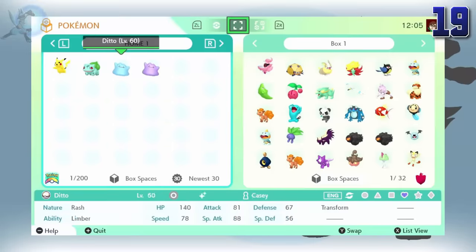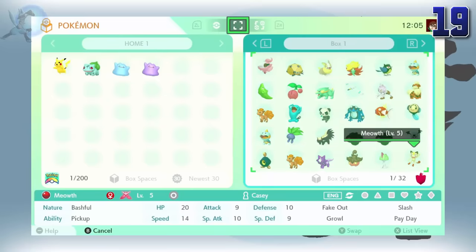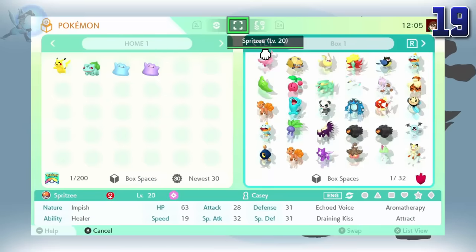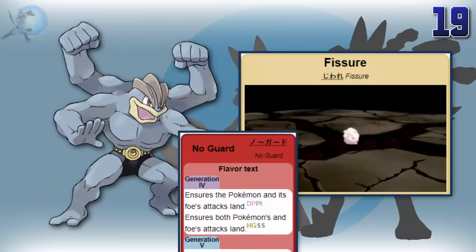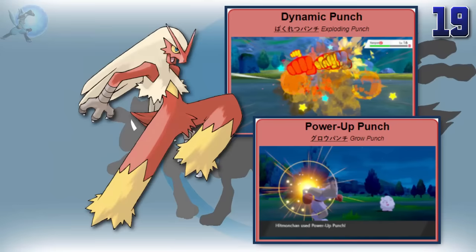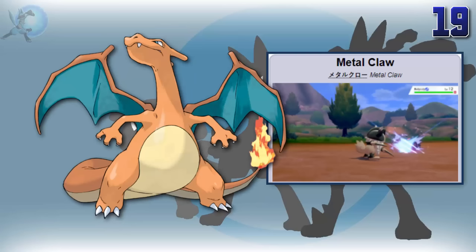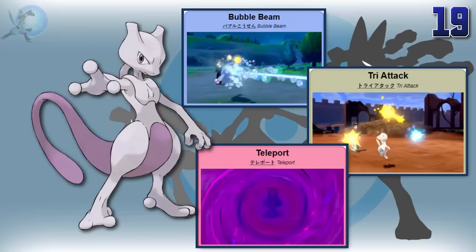You can get Pokemon with specific moves from past generations that they can't learn in current generations by moving them through Pokemon Bank and Pokemon Home. Some great examples: a Machamp with Fissure, a Blaziken with Dynamic Punch and Power Up Punch, a Charizard with Metal Claw, a Dragonite with Power Up Punch, Horn Claw, and Zap Cannon, and a Mewtwo with Bubble Beam, Tri-Attack, and Teleport. Yeah, Mewtwo doesn't learn Teleport by itself — that's pretty surprising.